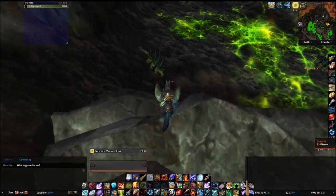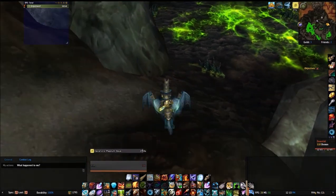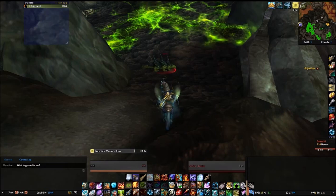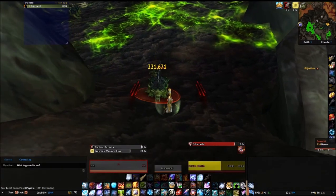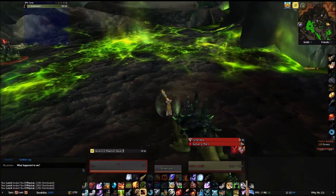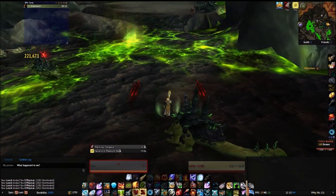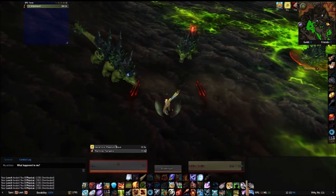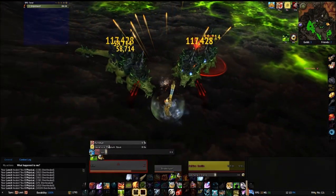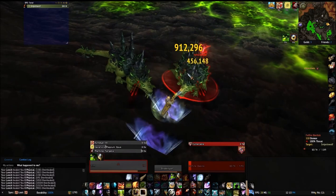Now there are two places that I'll show you. There's this one here, and then there's one over on the Broken Shore where you go to do a daily quest. I don't know which one of these places is better. This one seems like it drops the Felslate a little more often, but the other one, they respawn a lot quicker and you don't have to move as much.